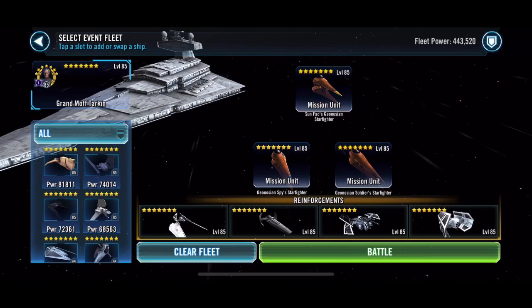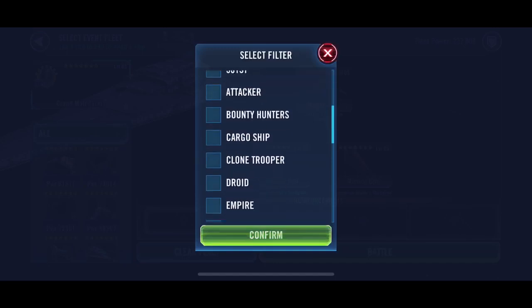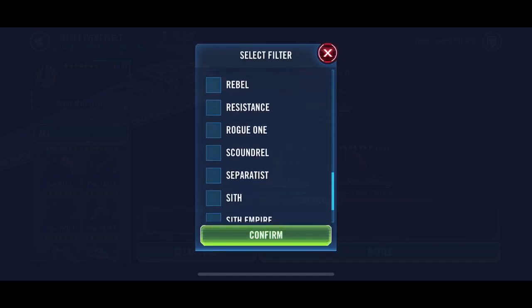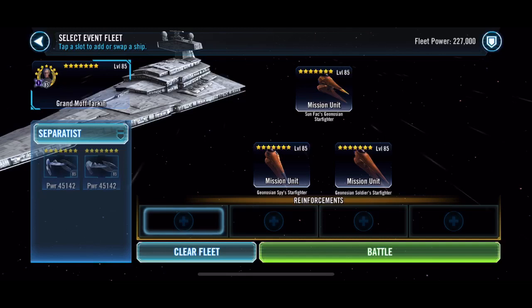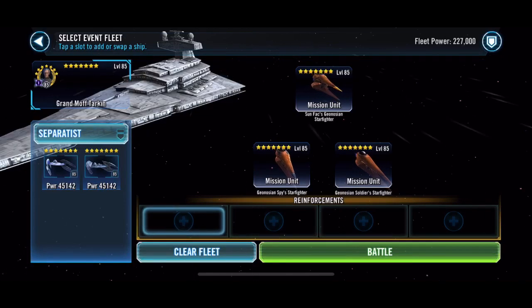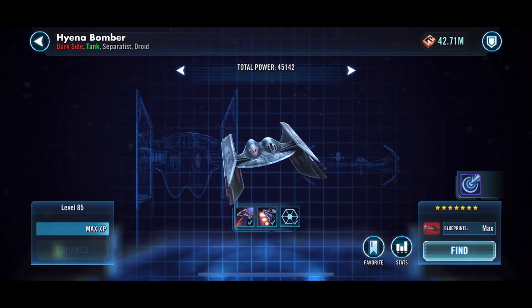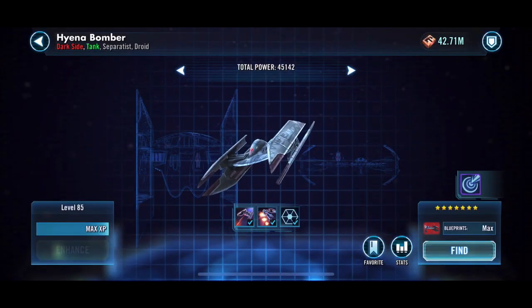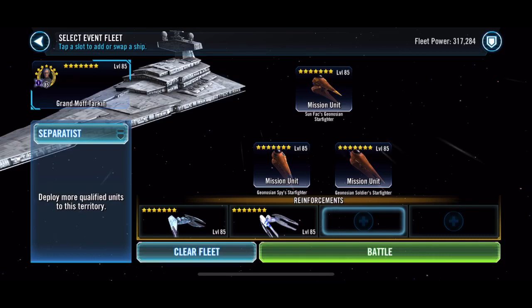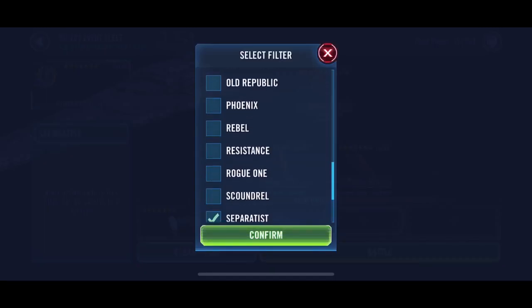Hello Galaxy Heroes - this is Dark Side Geo Battle, as you can tell by the ships. The beginning of this is a bit confusing because I put out a Phase 3 video a while back and realized it was Phase 2 while watching this one. We have to run with the three Geos to start, but I do have two Separatists - the Hyena Bomber and the Vulture Droid - so they take the first two spots.